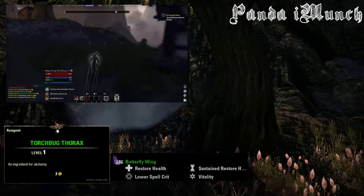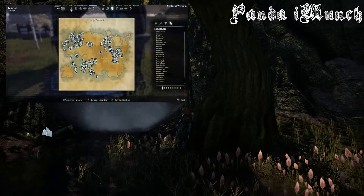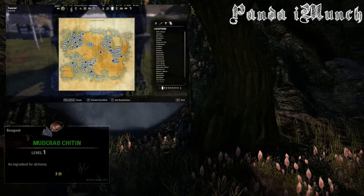Super nice stuff — great for tanking. For this you just want to go up and down the continent like I said. Next we're going to try to get the Mudcrab Chitin and the Beetle Scuttle.